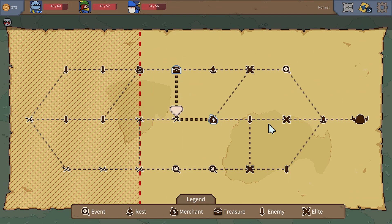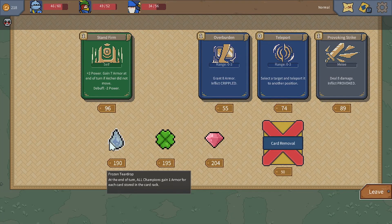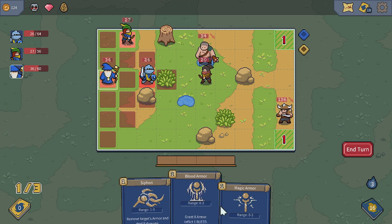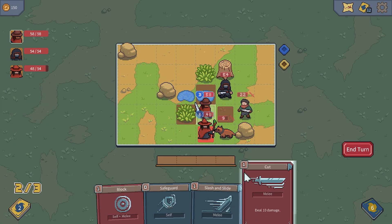You start each run with three action points, and card usage consumes varying amounts of action points based on their cost. As you progress through each map, you gain more action points and cards, granting additional points. Players also have a card rack for storing cards for future use; however, you're limited to storing four cards, and moving a card into the rack costs an action. Nevertheless, you can use a card without wasting an action in a future turn, allowing you to prioritize cards in your current hand.